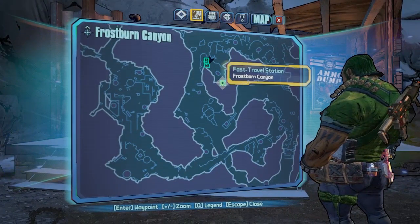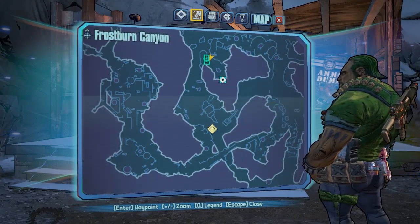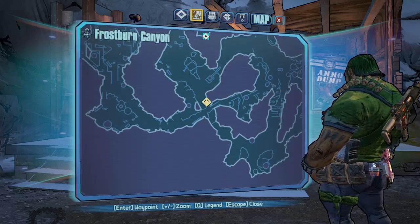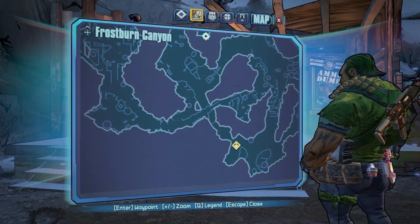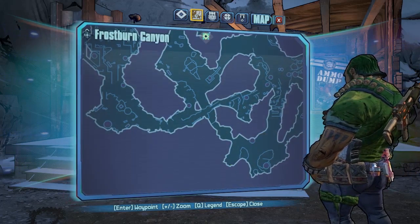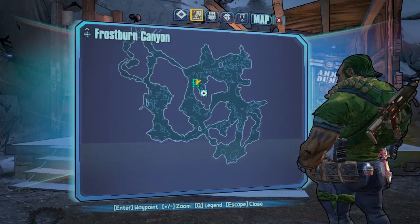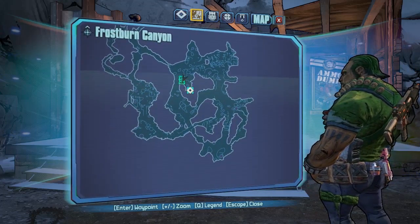He's actually down south from where you spawn into Frostburn Canyon. You've got to run all the way down here through this little cave right here and then he's just on the right hand side. You get him pretty early in the game and he is part of a mission, so you can actually unlock him first before you farm him.